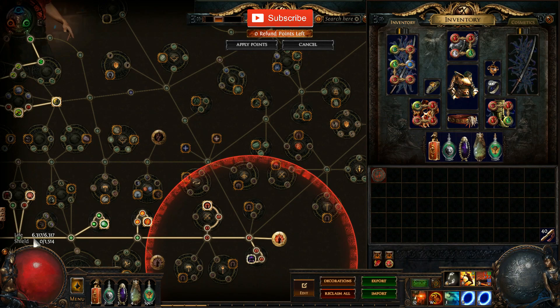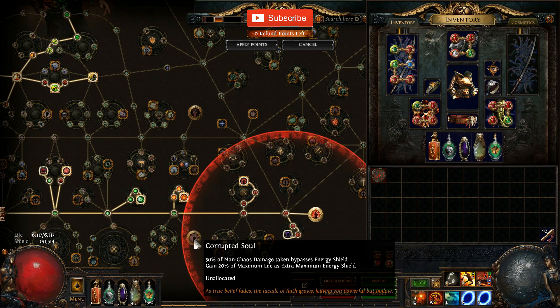I'm close to 8,000 effective health pool, which is huge. That means monsters need to hit me by tremendous amounts even with all the debuffs I have on them. I think this is extremely good because you get the Slayer leech, and I have right now about 1,500 extra energy shield — that's 1,500 on top of your already massive health pool.